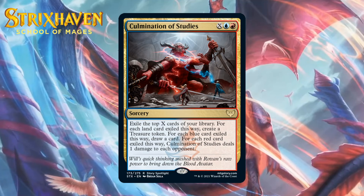Next up, it's Culmination of Studies, which for X, a blue, and a red is a rare sorcery. It exiles the top X cards of your library: for each land, create a treasure token; for each blue card, draw a card; for each red card, deal one damage to each opponent. Blue-red is all about having a bunch of mana, so pumping significant mana into X will be easier than most formats. But even paying six total mana and exiling four cards, you might get like a treasure, draw a card, and do two damage — not very good for six mana. The main plan is to use this as a late-game win condition when you have a ton of mana, but it's pretty terrible early. I don't think I like this a lot for limited, giving it a D.